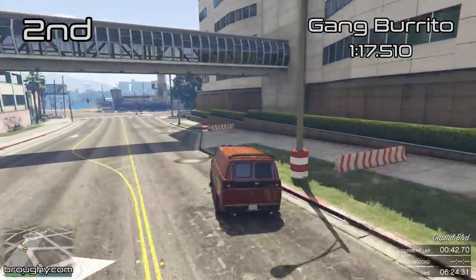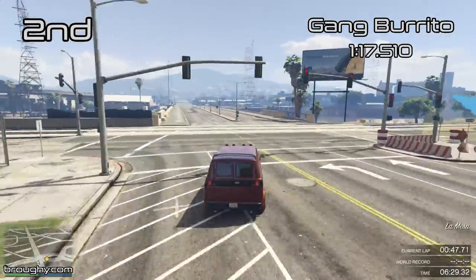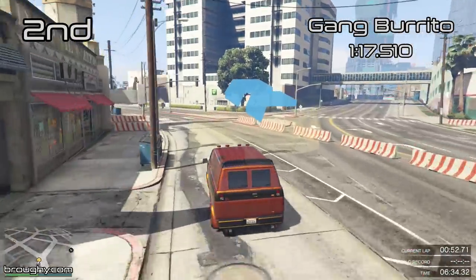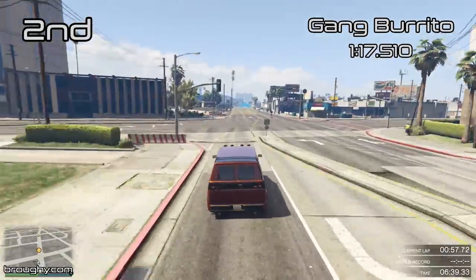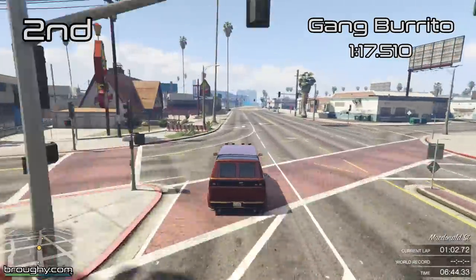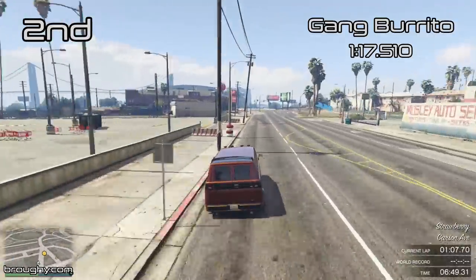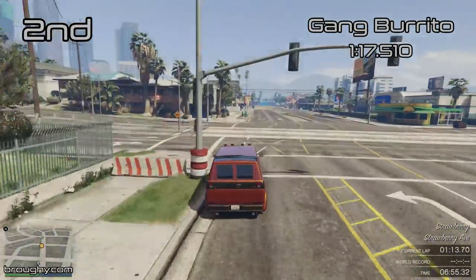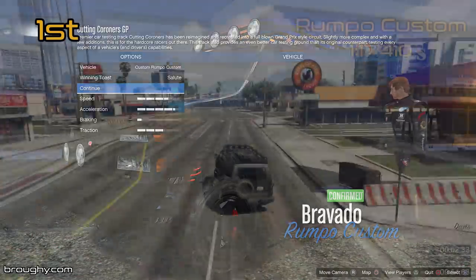It doesn't matter too much because the Speedo Custom isn't as quick as the top two. There's a big jump of about two seconds per lap from the Speedo Custom to the Gang Burrito, which is in second place with a 1:17.5. The top two are certainly leagues ahead of everything else. The Gang Burrito is the vehicle that came with the original Heists update, not to be confused with the Lost version seen earlier, and it's almost exactly on the same pace as the Rumpo Custom — the number one — but only one tenth of a second quicker around the lap.